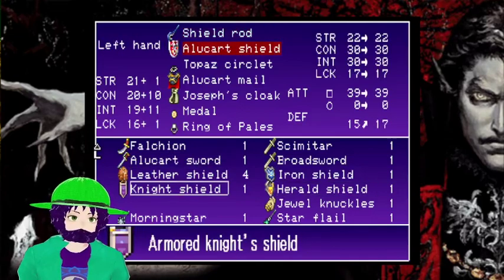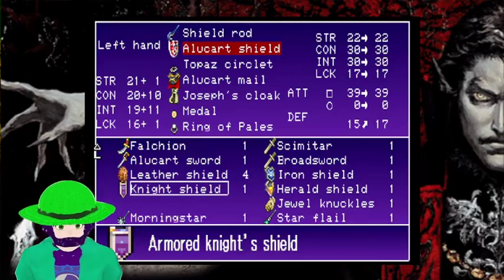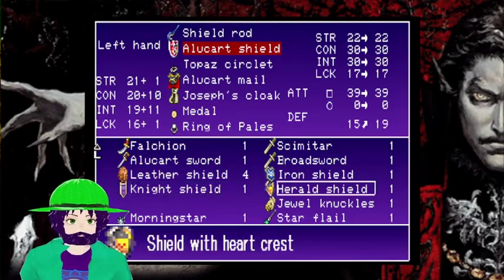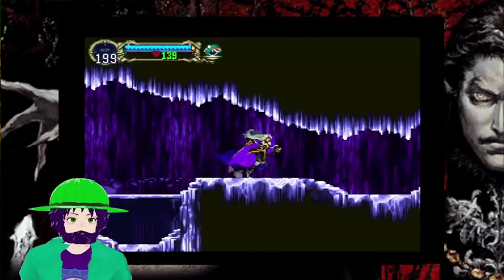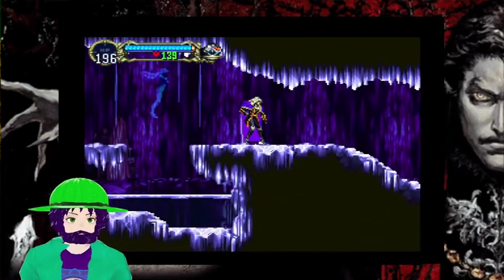A thing you could do, for instance, is get the offense buff, get the defense buff, switch over, and then just hammer into a guy — super speed. That's not always going to be useful. And this is good for just grinding up stuff, basically. On rare occasions when I need to do that.